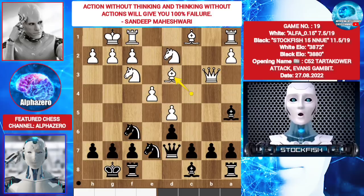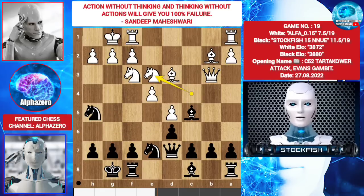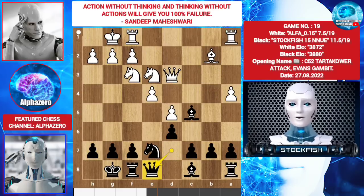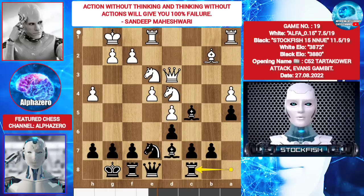Bishop d3, bishop b6, knight c4 — he wants to exchange my active dark-square bishop. Bishop c5, bishop b2, knight h5, knight e3, knight f4, a4, knight takes d3, queen takes d3, queen e8. I want f5. Knight d4, bishop d7, rook fe1, a5, h4, rook c8, knight f5.